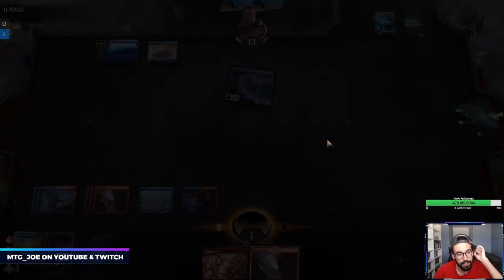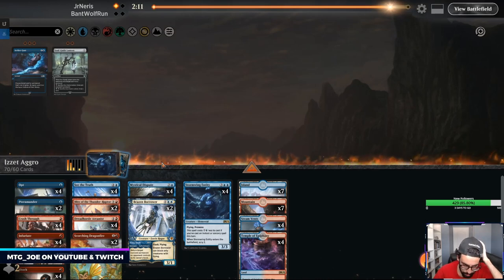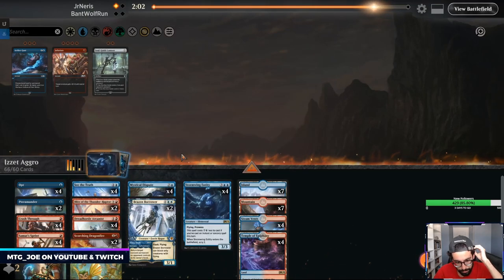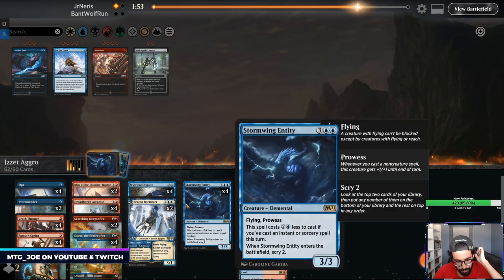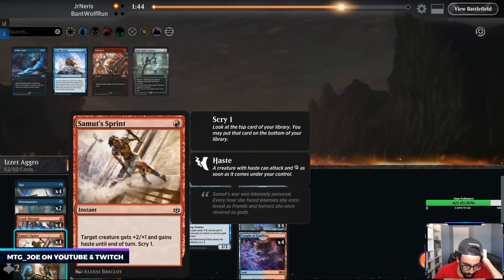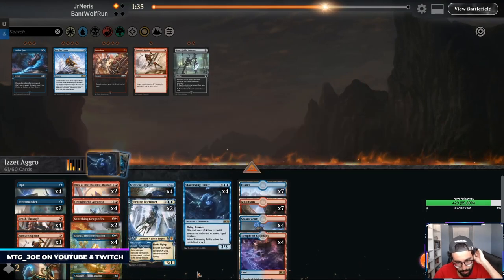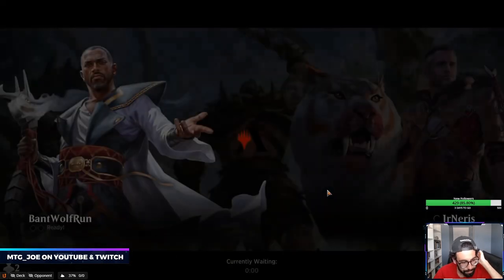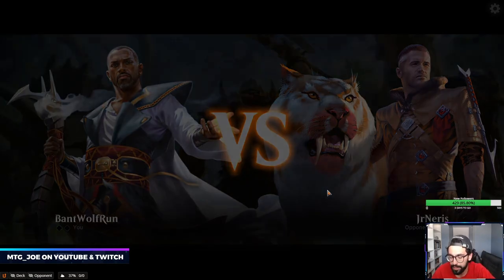Let's see post-board with some removal how it does. Brazen Borrowers and Disputes — bring in all the removal. Probably going to get rid of the Infuriates. See the Truth is also probably too slow in this matchup. Stormwing's fine — it does get clipped by Dispute — maybe trim a Sprint and trim an Arcanist. Arcanist gets bounced pretty easy in this matchup, and also gets stonewalled. I'm assuming they're playing Merfolk Cutthroat.